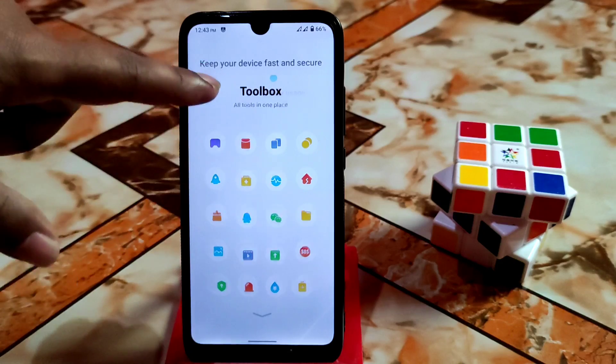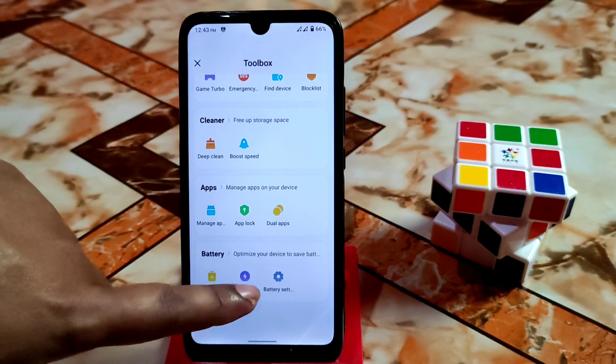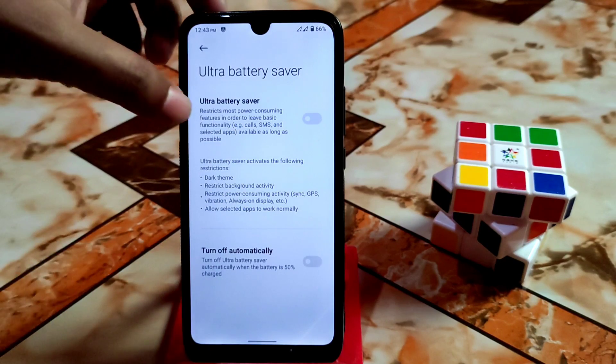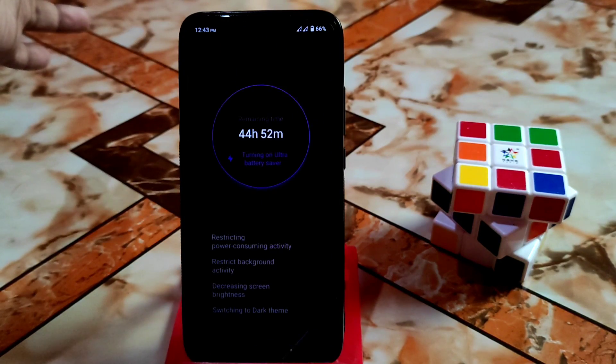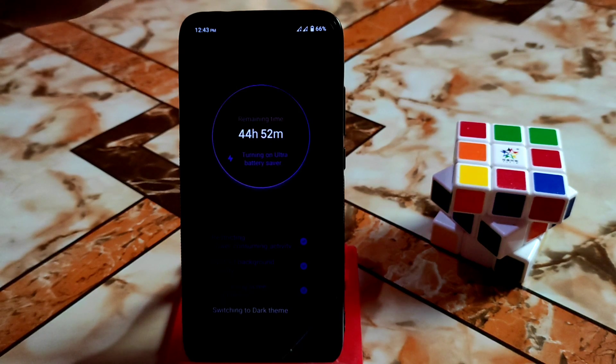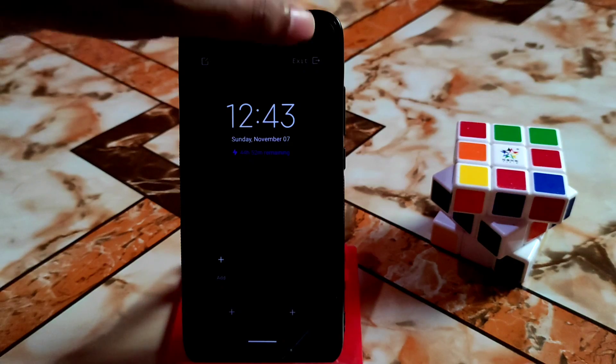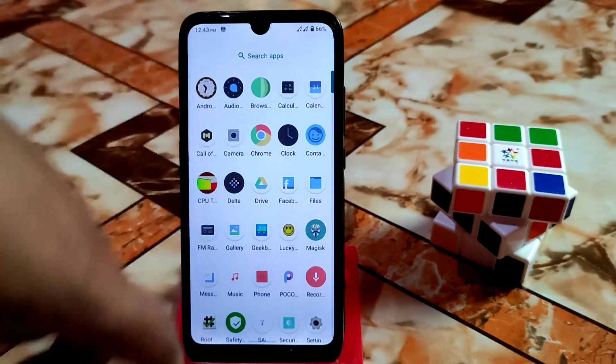Scroll down to see the features — we have Ultra Battery Saving which is working. You can see it's working pretty fine. If you want to exit, just click on the Exit button and it will exit.